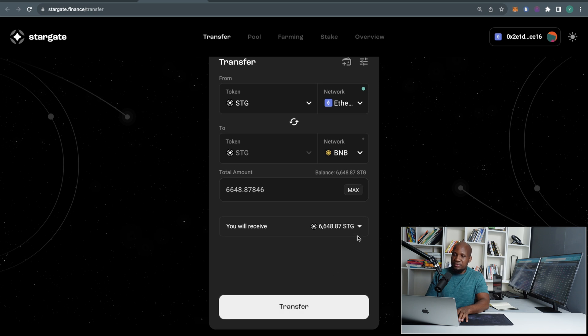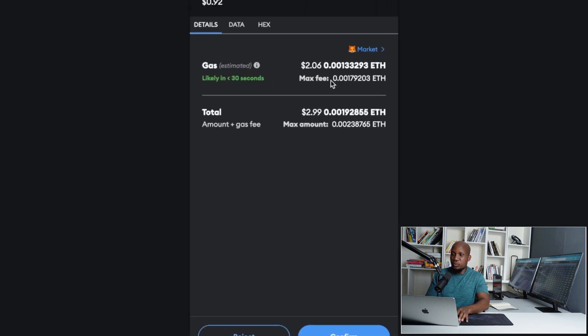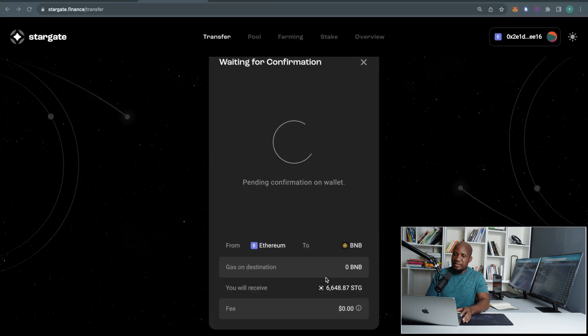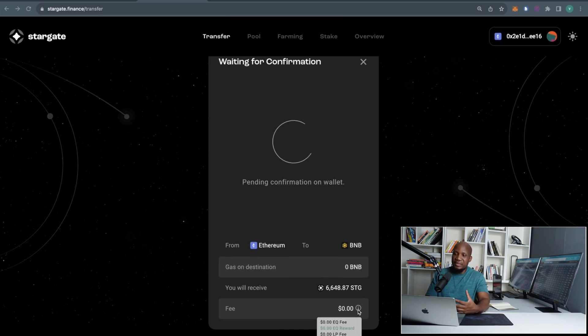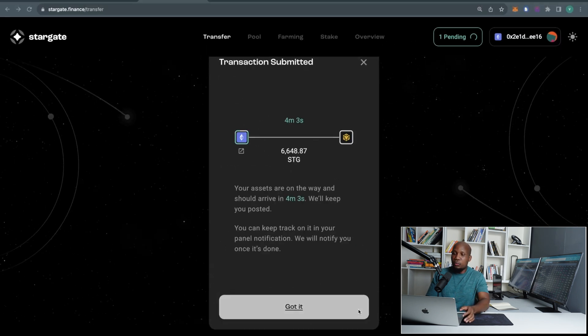I'm going to select STG from Ethereum to Binance Smart Chain, then click Transfer. Because we're using Ethereum it's going to be a little bit more expensive, but the other transactions will be very cheap. Click Confirm. What we're doing is moving the funds we just withdrew from Bybit — moving them from Ethereum to Binance Smart Chain. This costs absolutely nothing, which is why this is the best option even though it is a little bit risky. We'll talk about the other options in our document.